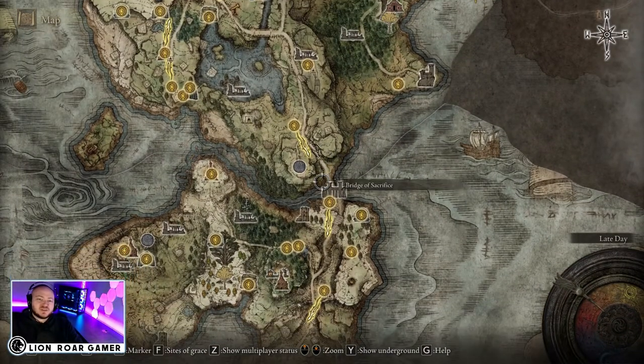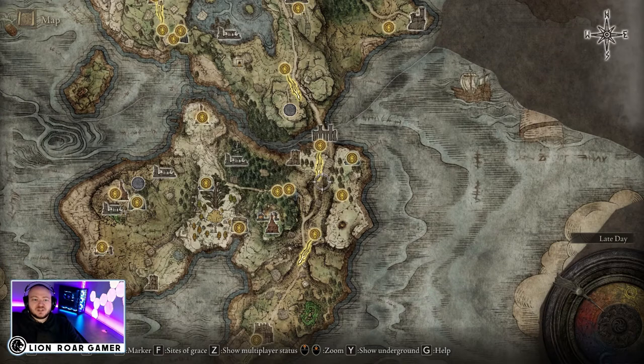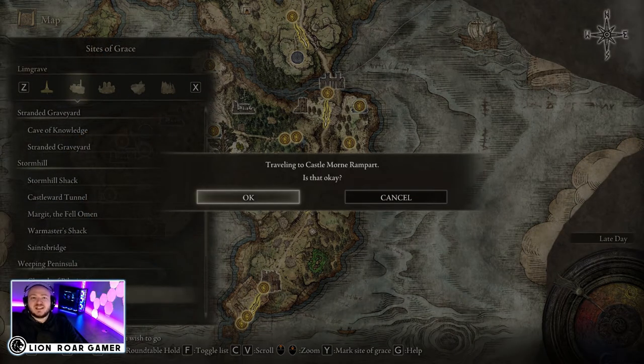Now let's go find that ash of war. Back in Limgrave you're going to want to cross the Bridge of Sacrifice at the bottom, come out through the road under the tunnels, and keep going straight until you get to Castle Morne Rampart. That's where you're going to find a knight cavalry, so make sure you rest at the site of grace there and pass time until night.